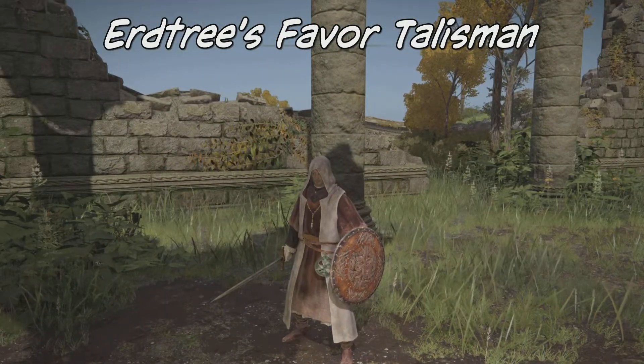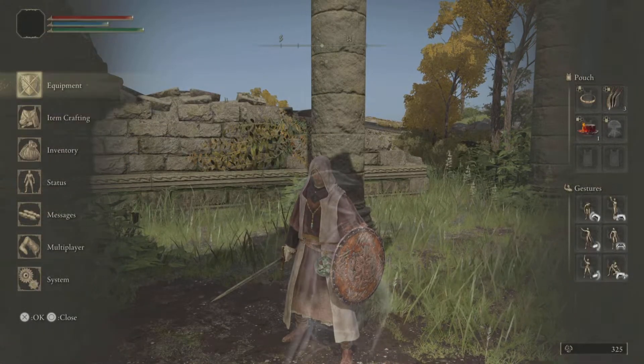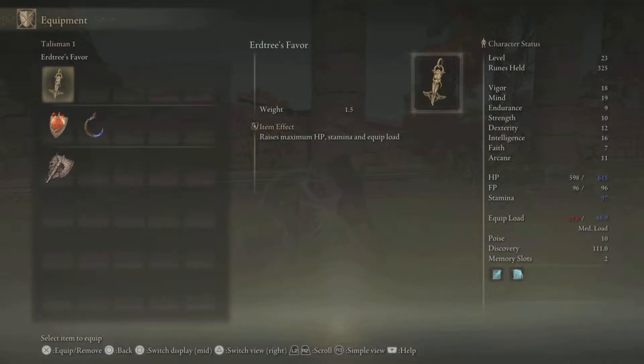Hey there ladies and gentlemen, I'm going to show you how to get the Erdtree's Favor Talisman. This is a great talisman - it gives you more health points, more stamina, and raises your equip load so you can carry more items. You can get it near the start of the game, and I'm going to show you the easy way of getting Erdtree's Favor Talisman.